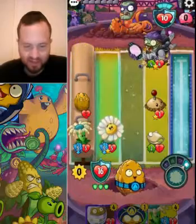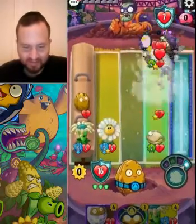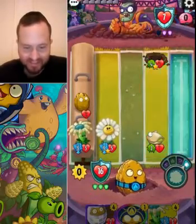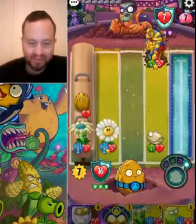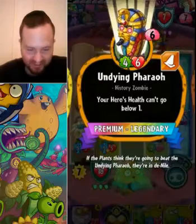Good old Potato Mine — sweet Potato Mine. Was that a chicken he threw? Rubber Chicken — what's in the box? What is this? Undying Pharaoh — why does he get a legendary out of Portal Zombie?! Come on!